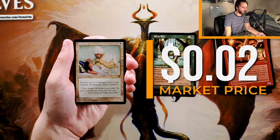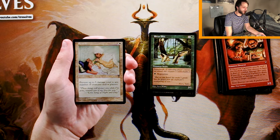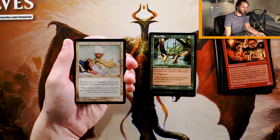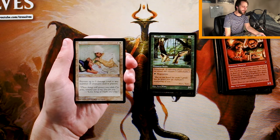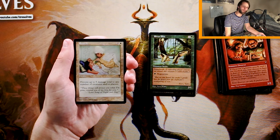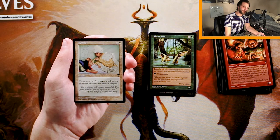Remedy is an instant for one and a white. Prevent up to five damage total to any number of target creatures and/or players. I really don't like cards like this. The prevent damage cards, unless it's a full-on fog effect — and even then in limited I don't like it — just don't do enough. They stall the game versus moving the game forward. So generally speaking, if I see a card like this, I tend to pass it.